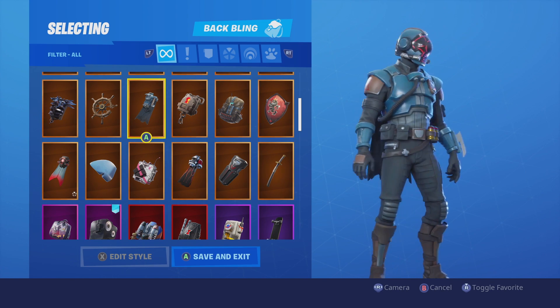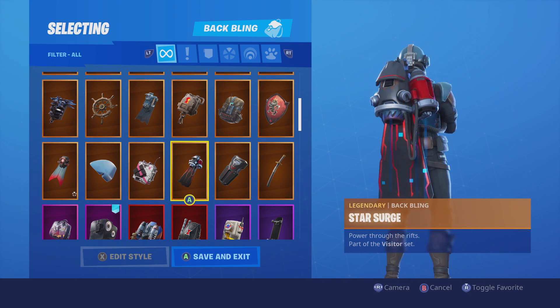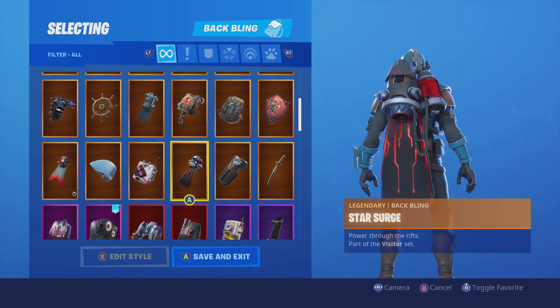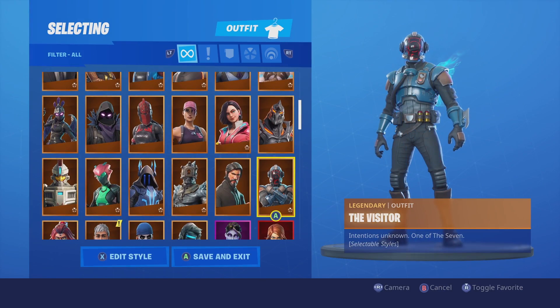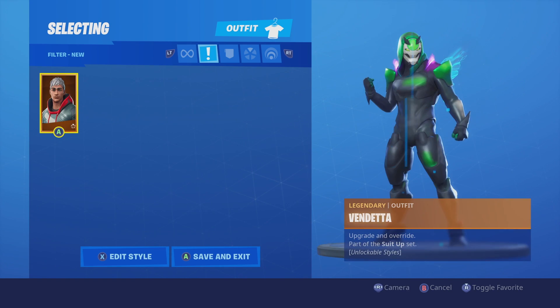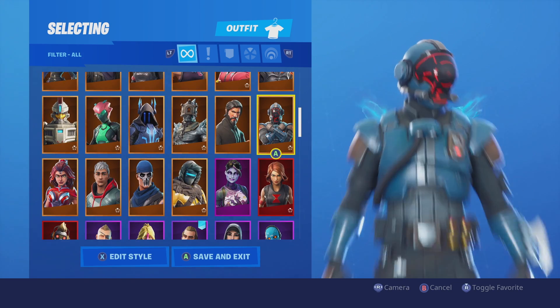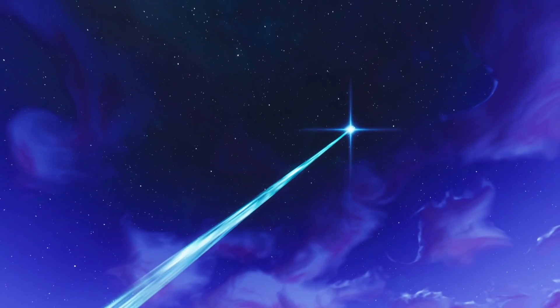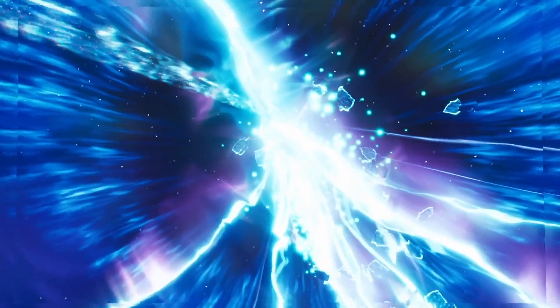Now we have the brand new star surge bat bling, which is also part of the visitor set. This one hasn't had its name changed, and neither has the visitor skin. So are we going to get the other five versions of the visitor in the item shop? Maybe. It's quite interesting because these bat blings aren't part of the visitor set, but this one is — such a big change.